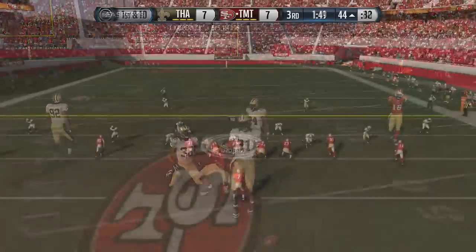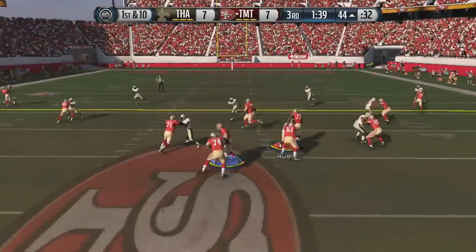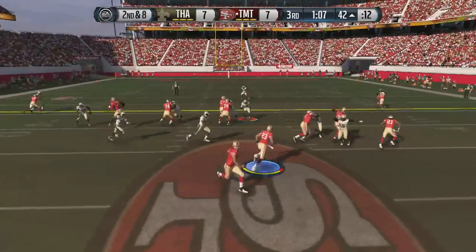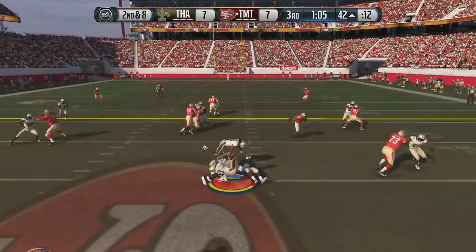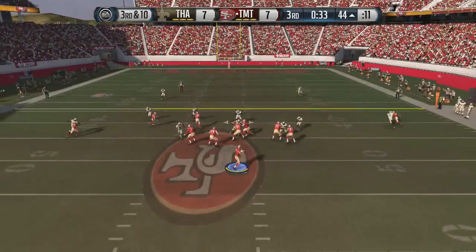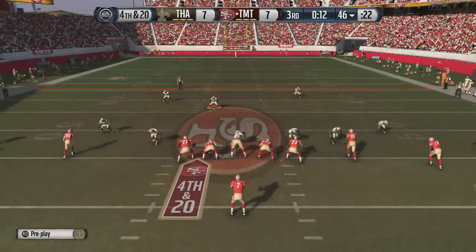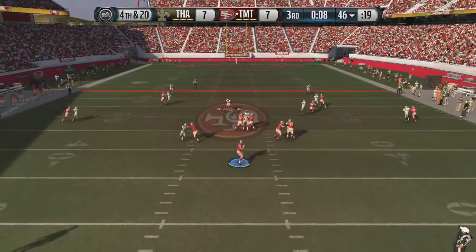My opponent completes yet another good pass. This play I want to see some hits on his guys — I want to see some fumbles. We have like two guys with 95 hit power, I want my opponent's quarterback to be hurting. And there we go — James Harrison with the sack! I'm surprised it's not a fumble. Fourth and 20.